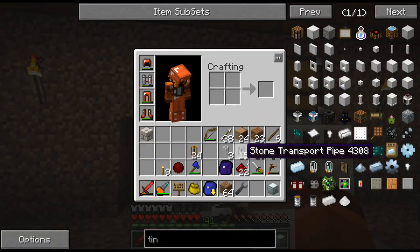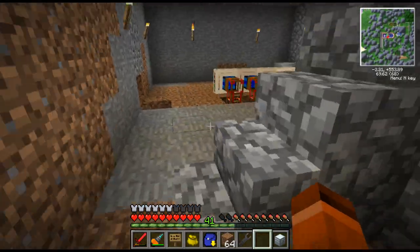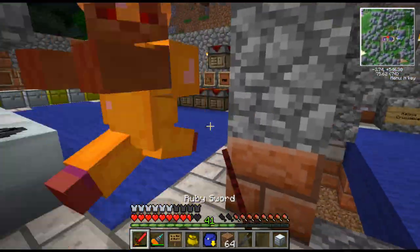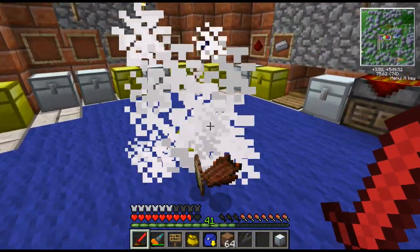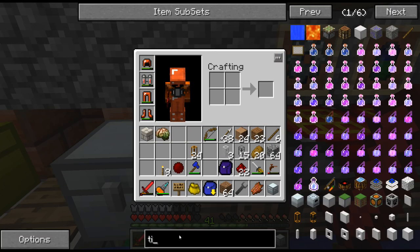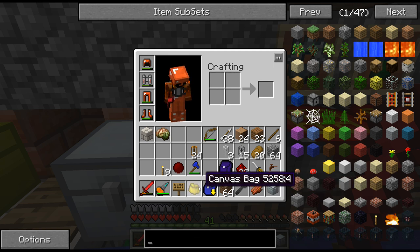Now we just have to connect them to a chest. I really want to make a sorting machine to finish this off. A Danzian in full gold - wow, this guy is tough! Let's make a sorting machine so I can get this thing working. We will need Blutricity though. I'm not gonna do that - I'm just gonna hook it up to a chest. That means I'm gonna have to pump it out. I could do that pretty easily with a filter.